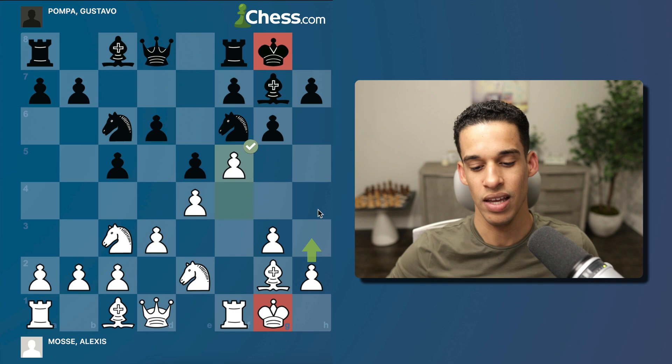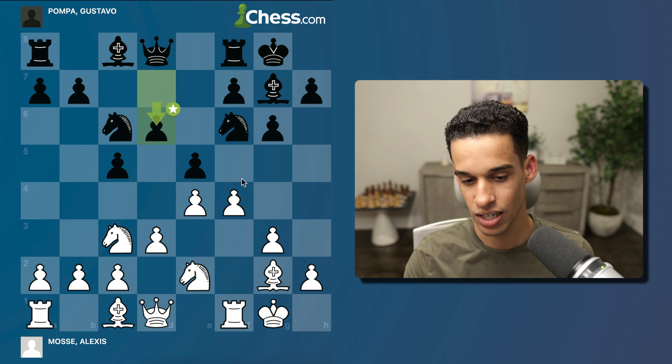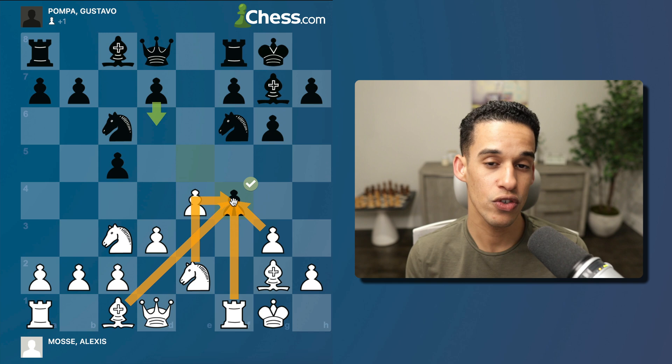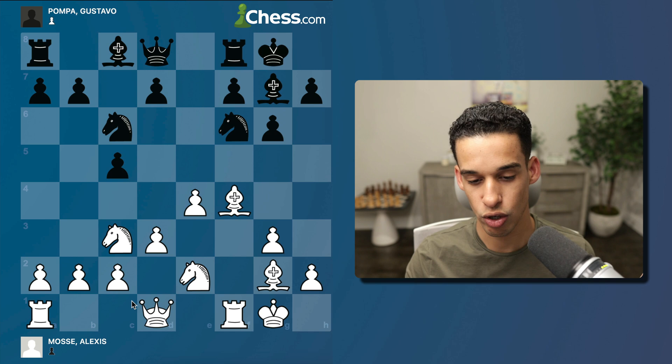After f4, d6, then f5 — most of my students love this opening because of this plan: the pawn storm with f4 and f5. Many beginners playing Black simply don't know what to do and get confused easily. Now, they could take on f4. The question is how do we take back — with the bishop, pawn, knight, or rook? My advice for beginners: play online multiple games with different variations and see which you prefer.